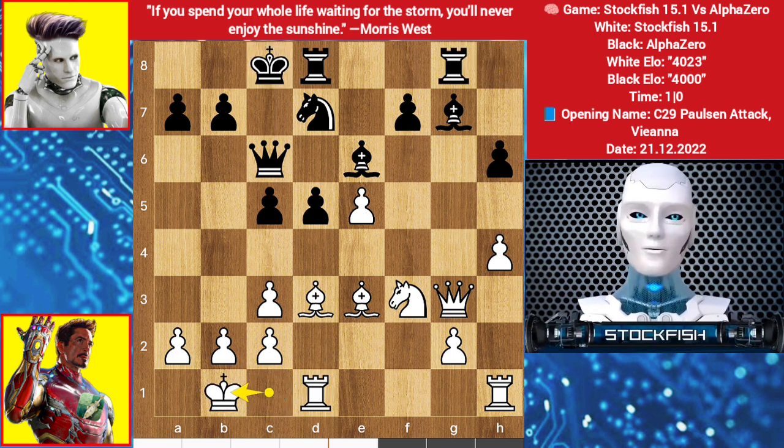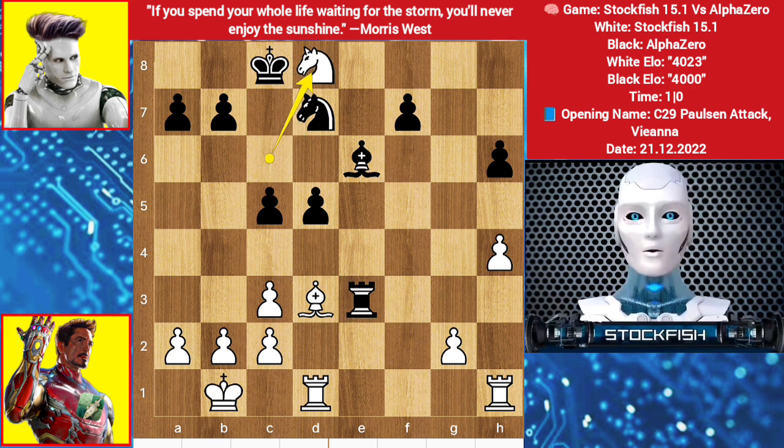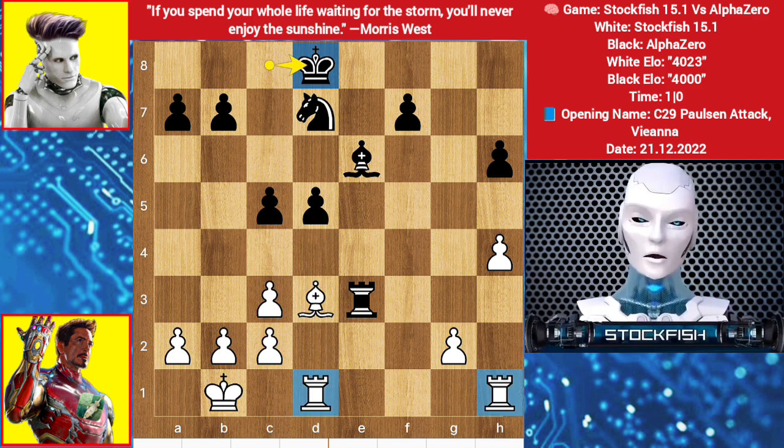Rook here, king slides. Do you really think taking the pawn with the bishop is a good idea? If bishop takes pawn, targeting the queen — bishop is supported by knight. Knight takes bishop, threatening this, rook takes, knight takes, rook takes, knight takes rook, king takes. Believe it or not, white has a plus 4.86 advantage because he has rook for knight.